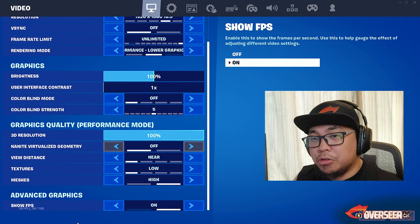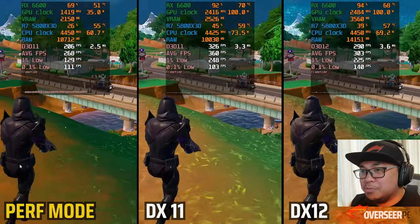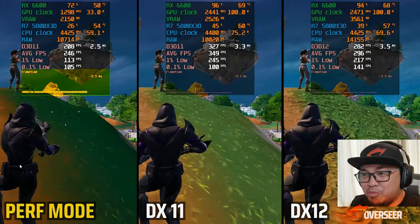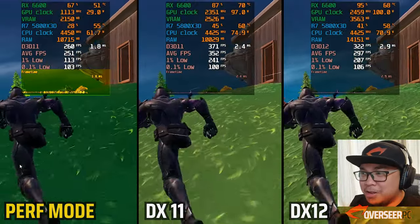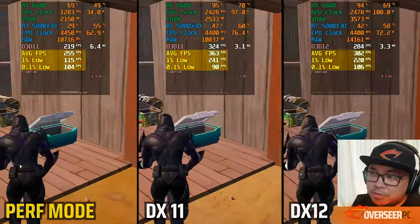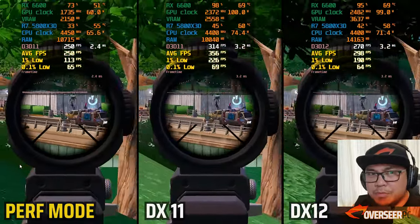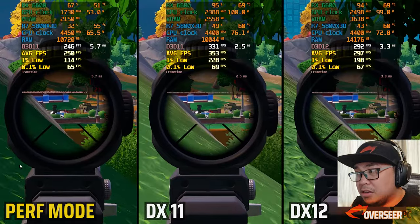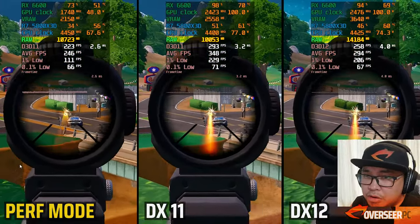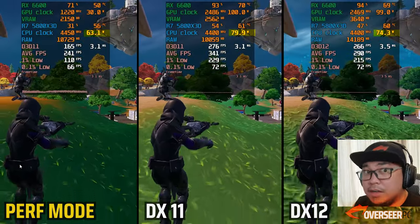Let's go to Fortnite. We're testing all three APIs: DX11, DX12, and Performance mode, starting with the synthetic benchmark. The first thing you'll notice is the frame time pacing in Performance mode — the jittering is pretty bad, which reflects in the 1% lows on the scores. DX11 appears to be the best option here, with the best average FPS and 1% lows. DX12 uses more RAM compared to DX11 and Performance mode, and with more CPU usage on DX11 you get more FPS.